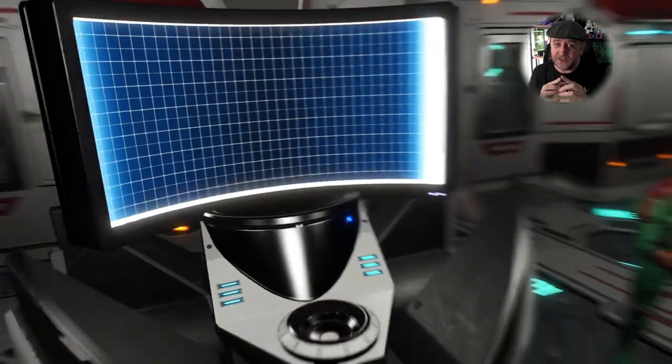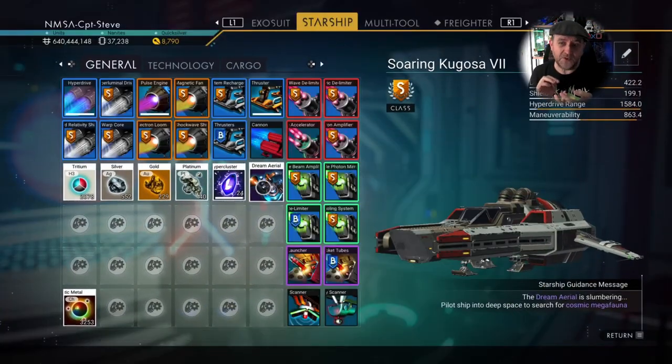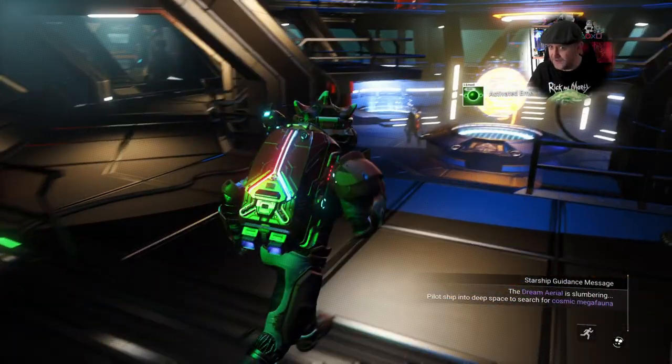When you're debriefing frigate missions and you've got a living ship inside of that living frigate mission, there is a chance it might bring back parts for your living ship — but we'll get to that towards the end of this video.